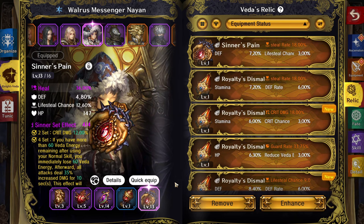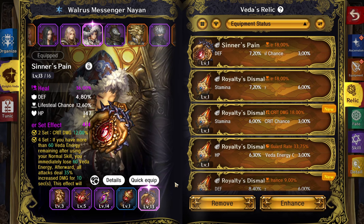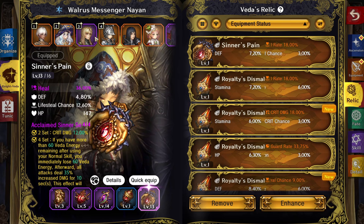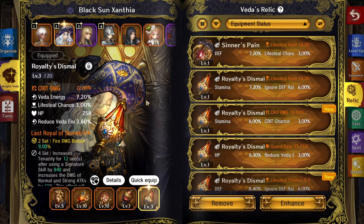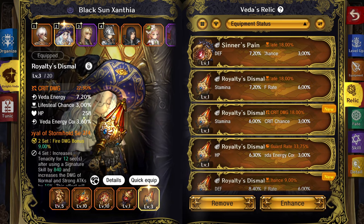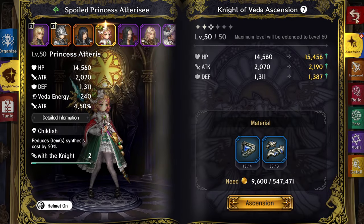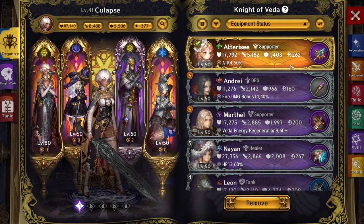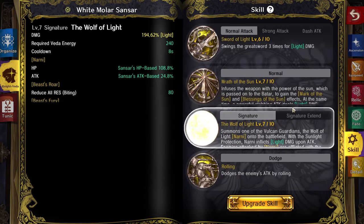Less desirable substats would be stamina — now I can already see you guys about to rage at me in the comments. The reason: with vita energy you can just spam your skill, so you don't really need stamina unless you're running characters like Sansar, Eliar, or shield characters. Even then, most of the time you're dodging or parrying, not holding your shield like it's Dark Souls.